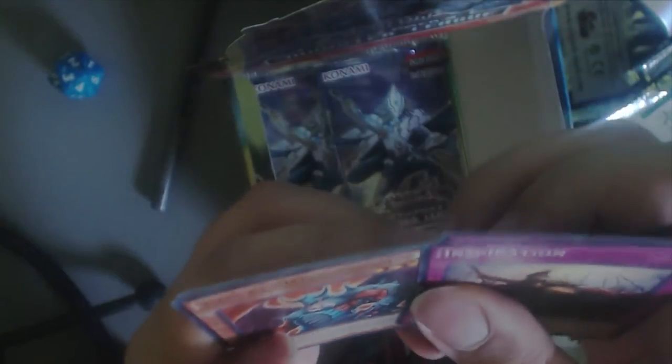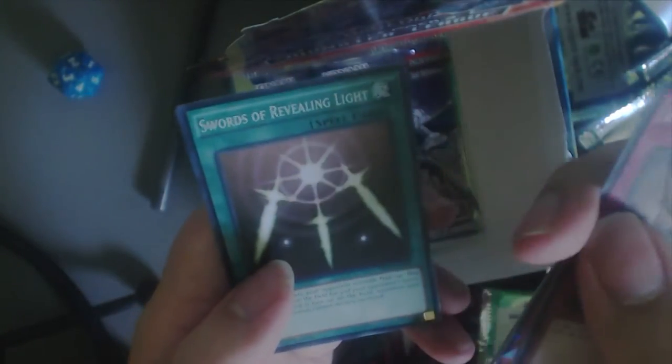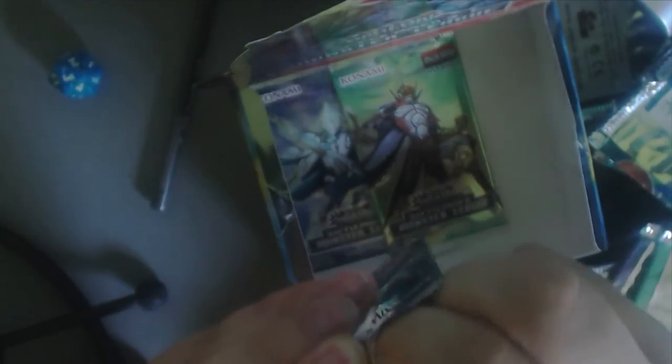Alright, so we have four packs left. Unfortunately nothing — what did we get? Breakthrough Skill and that's about it. Cool Marrow Doom, Source Revealing Light. And Evil Swarm Thunderbird — I remember that was very sold out when it first came out.